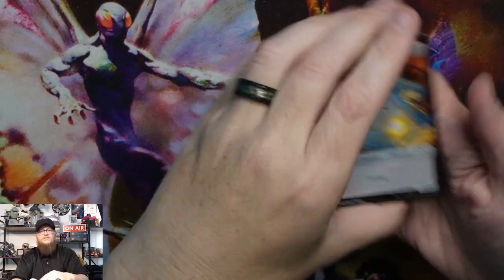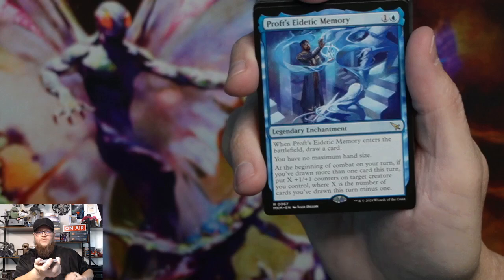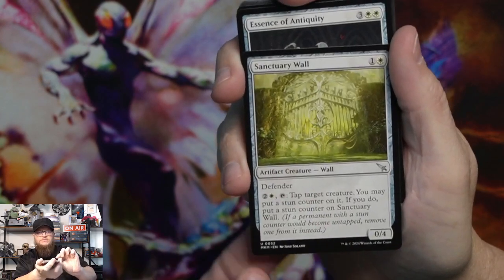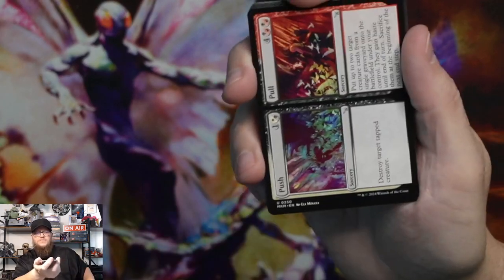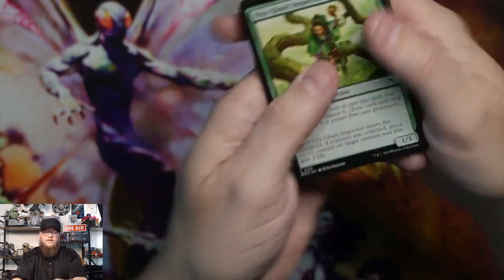Thopter token, forest, leering onlooker, prosthetic memory, sanctuary wall, essence of antiquity, push pull, polygraph orb, and then commons.